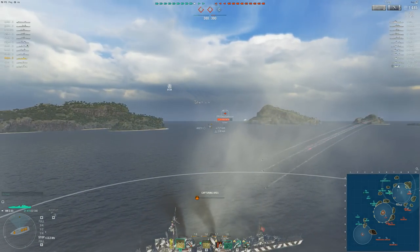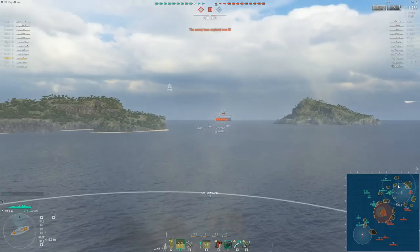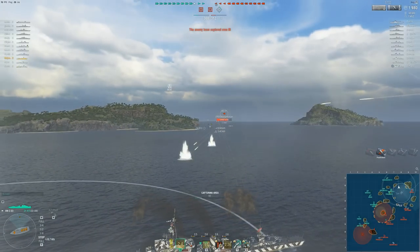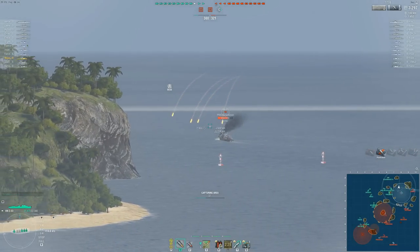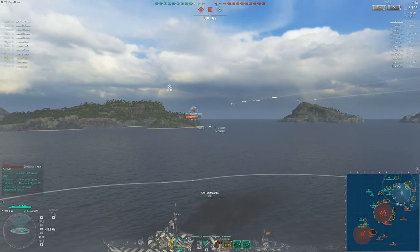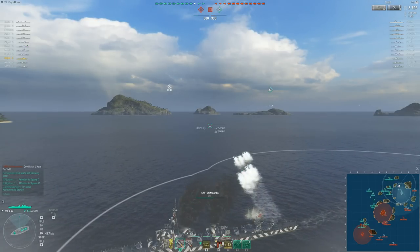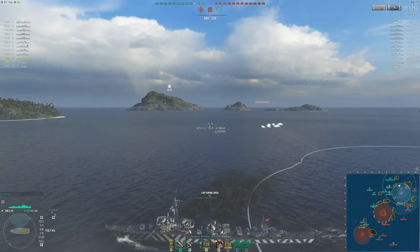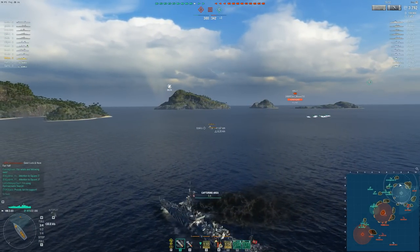One topic brought up in chat is with the introduction of the Pan-European destroyers, whose entire identity is having extremely low alpha, fast-reloading torps. One of the things I hate about the smaller caliber guns especially is just how inaccurate they seem — the raw firepower can be pretty brutal. And in this game we hadn't quite fully embraced going back to AP when we needed to, so we probably missed a bit of damage there. The question is: has the Pan-European line pushed the German DDs out of any real identity?